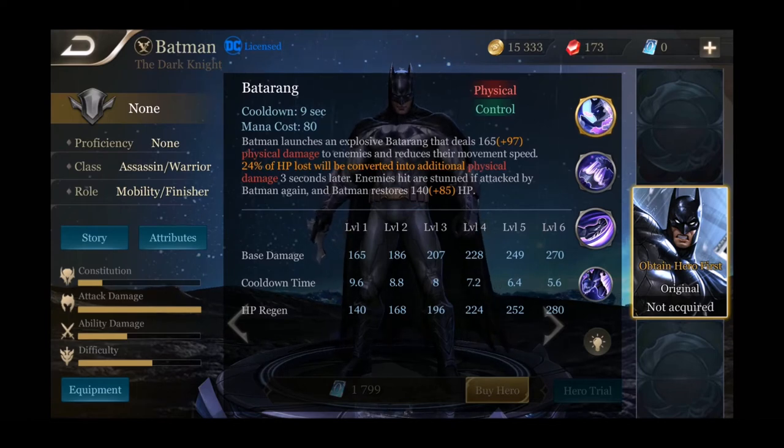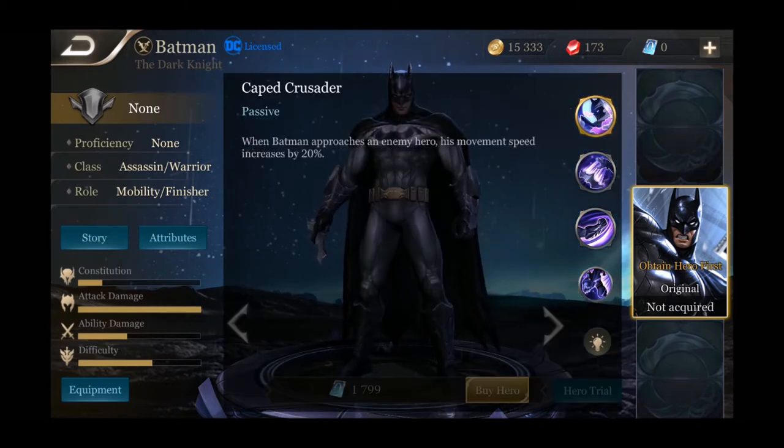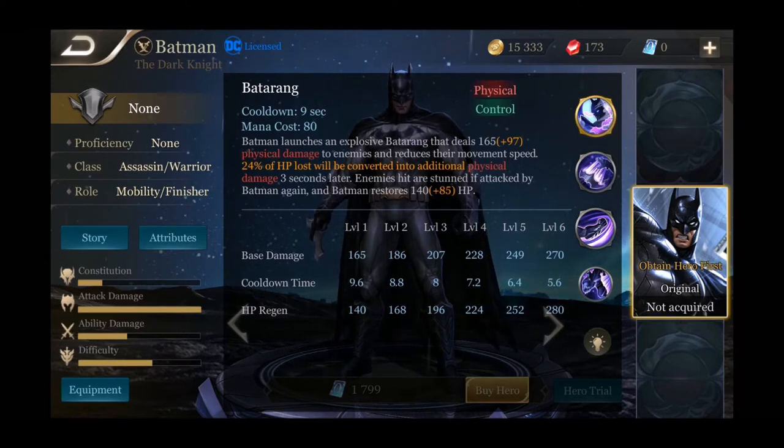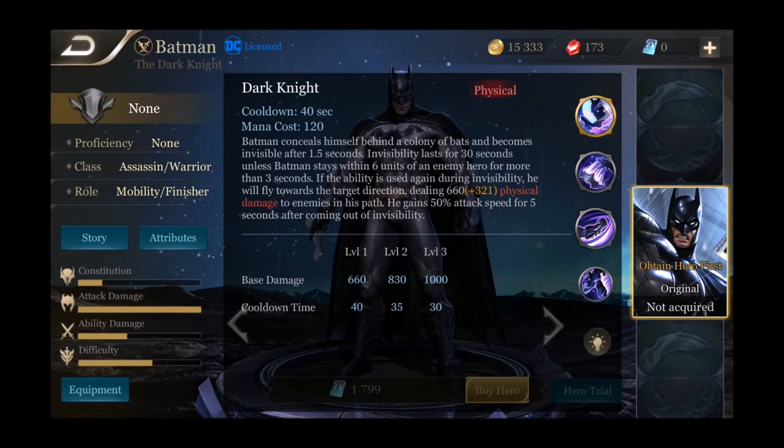To break down the Batarang: you throw it, deal damage, reduce movement speed. 24% of HP lost gets converted into additional physical damage three seconds later. Since the passive also increases your movement speed near enemies, if you're almost dead and you throw the batarang you can run away and do an extra 24% of health in damage — potentially the difference between life and death. Enemies hit are also stunned if attacked by Batman again, which can really turn the tide in a fight.